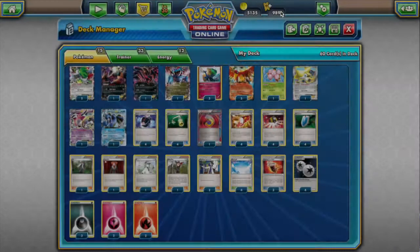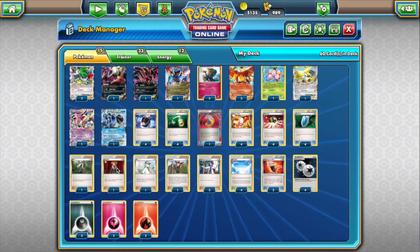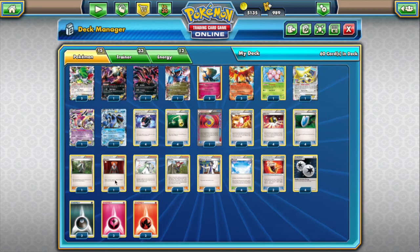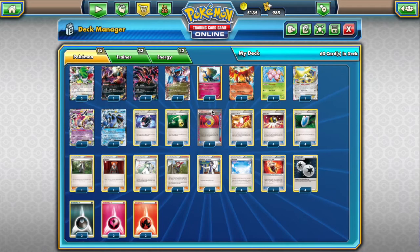We're playing only one Lysandre — would love to play two, especially with Battle Compressor and Jirachi, so we could compress one Lysandre to the discard for VS Seeker and keep one in the deck for Jirachi. But the deck is so tight I had to make cuts and Lysandre took the hit. Usually this deck is so fast we do have access to Lysandre. We're usually taking one or two knockouts every single turn so it doesn't matter too much.